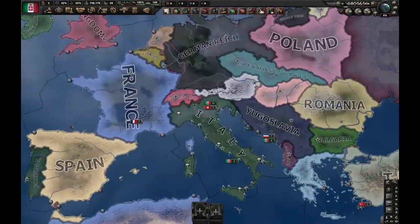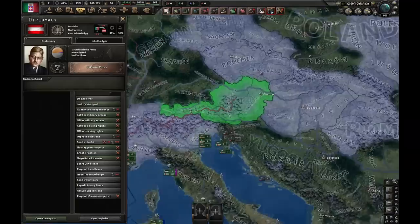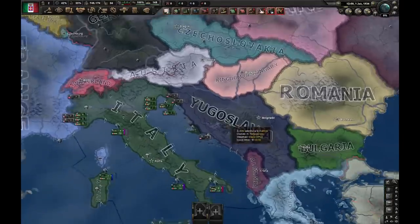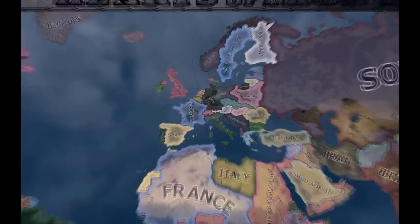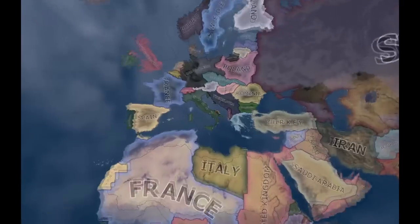I think you can only do this as one single country, and that's only Germany. You'd have to go for the Anschluss, then create a faction in Ethiopia, getting a war goal against them — because they get a coup — and then you could simply attack from Austria and Yugoslavia into Italy. Since this works for only one out of 81 countries, you could use this second method.